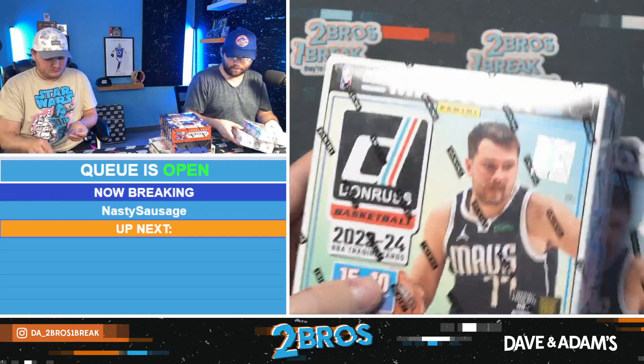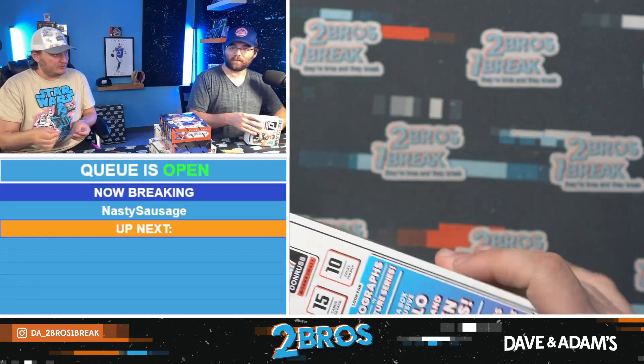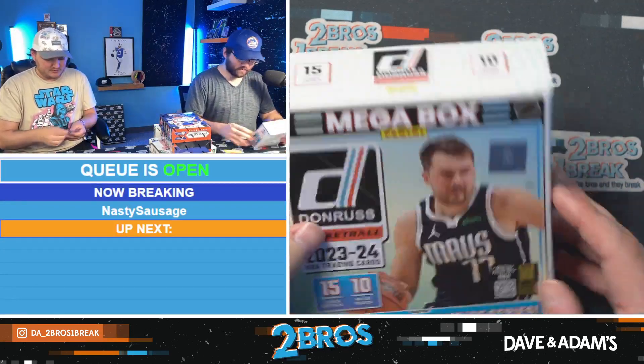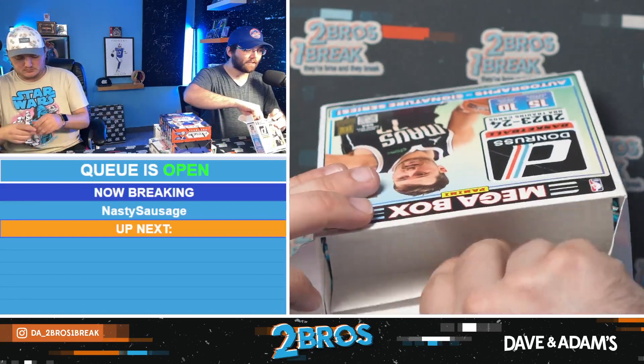Luca Doncic is on the front of this box. We heard you pulled a Luca rookie earlier — it was an insert but still. Hey, the coin flip is up right now — T-Freed coin flip is up right now.